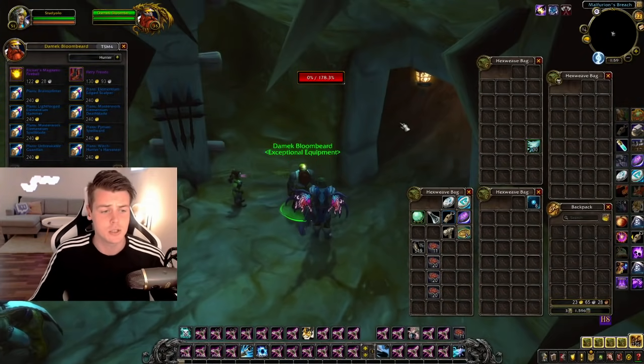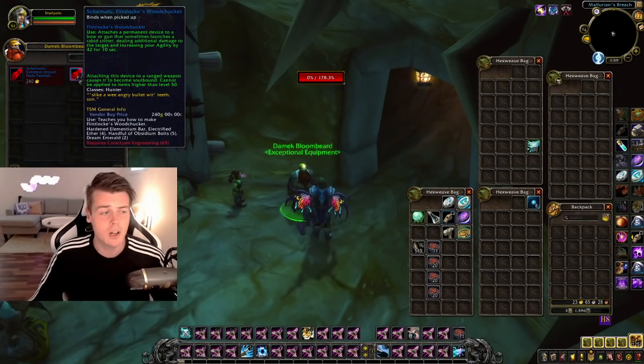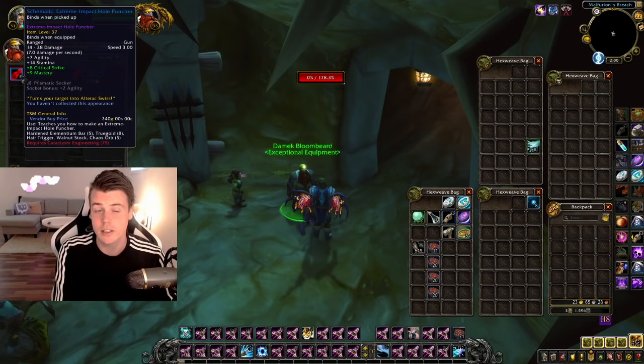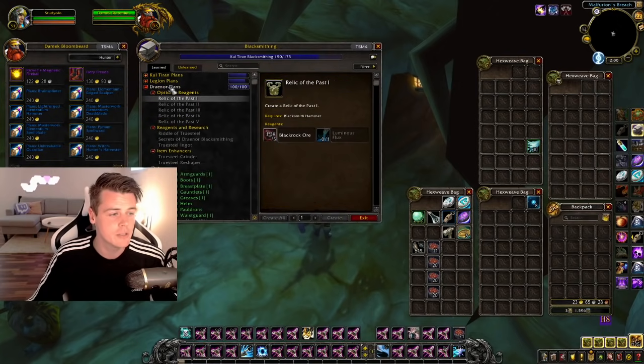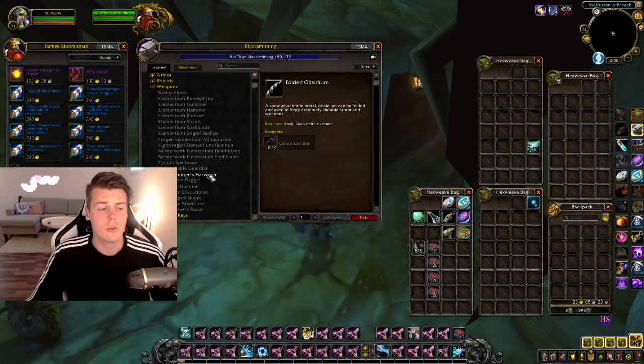You do need Blacksmithing to take full advantage of this, though there are plans for other professions as well. Most people have a toon with Engineering as well as Blacksmithing, so they can unlock the Molten Front schematics and plans both. I just have Blacksmithing on this toon so far. There are mainly going to be Blacksmithing plans, and I'm going to show you some examples — if we sort by Cataclysm and go to weapons...